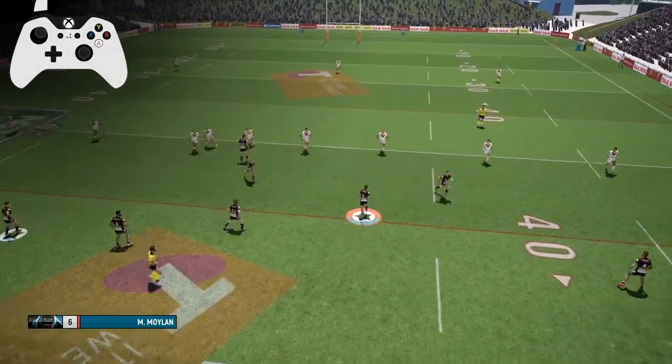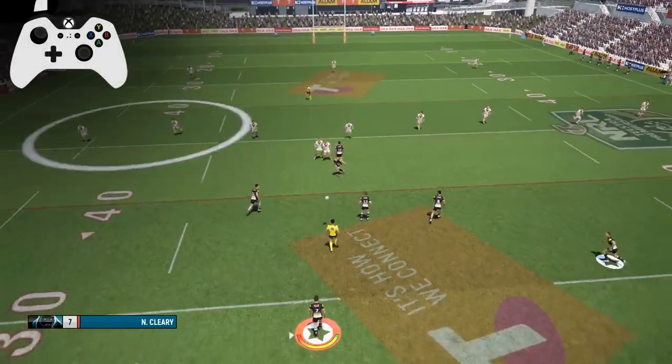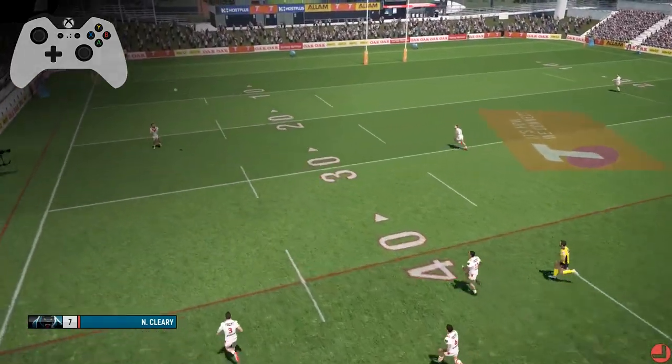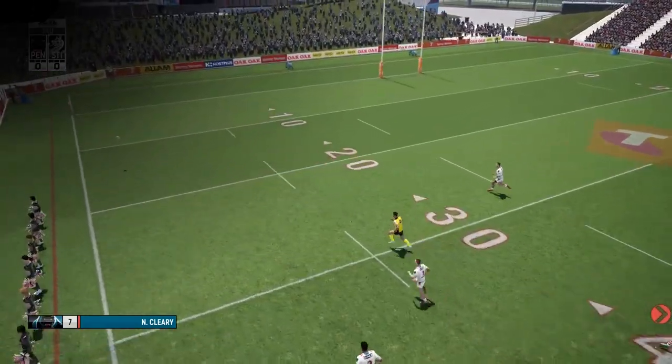Hold LT on Xbox or L2 on PS4 to display the kick target. This can be queued before the ball reaches the kicker. Aim the kick with the left stick — push forward on the left stick to aim the kick further, or pull back on the left stick for a shorter kick.